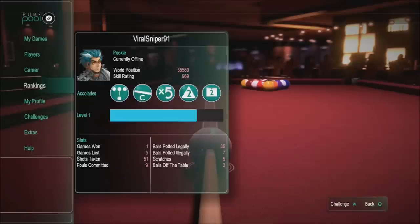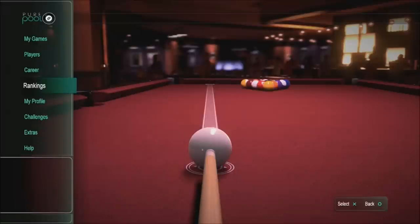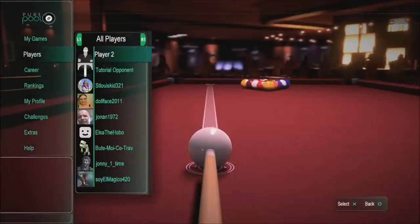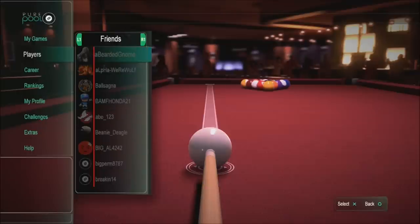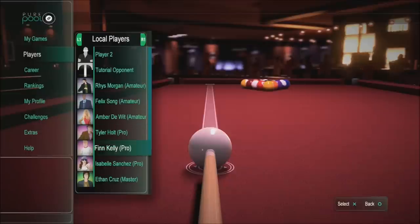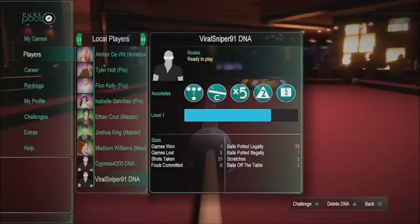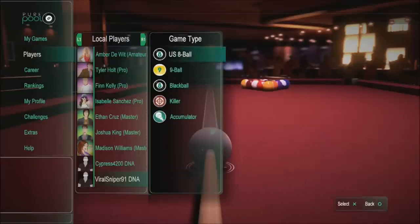The DNA has been added to the players menu, ready to play. Hit circle to go back, go up to Players. You can look at local players — it has all the players currently playing online right now. You have your friends, but if you go under local players, because you downloaded that DNA, look at that — we've got Viral Sniper's DNA right here.